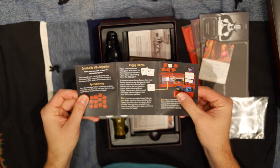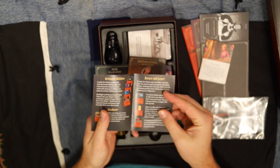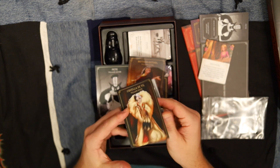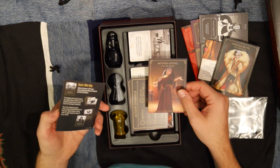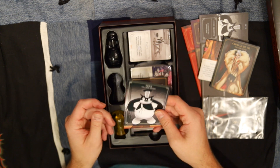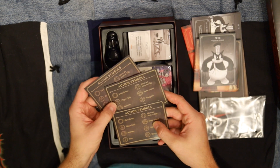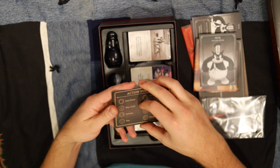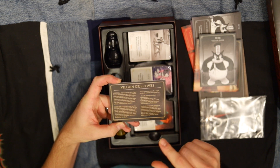You have three different pamphlets that tell you the objective of each villain and all the different cards that might come up. Cruella de Vil is looking for the 101 Dalmatians, so she has different cards and allies to help her do that. You've got Cruella de Vil, Mother Gothel, and Pete — these are their guides. You've also got the action symbols so you know what you're doing on your turn based on what locale you're in. On the back of each pamphlet are the villain objectives for each villain.